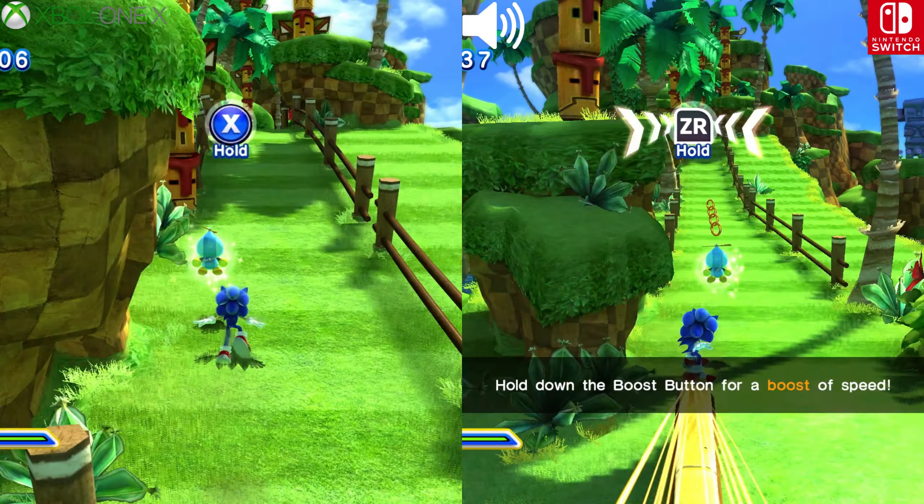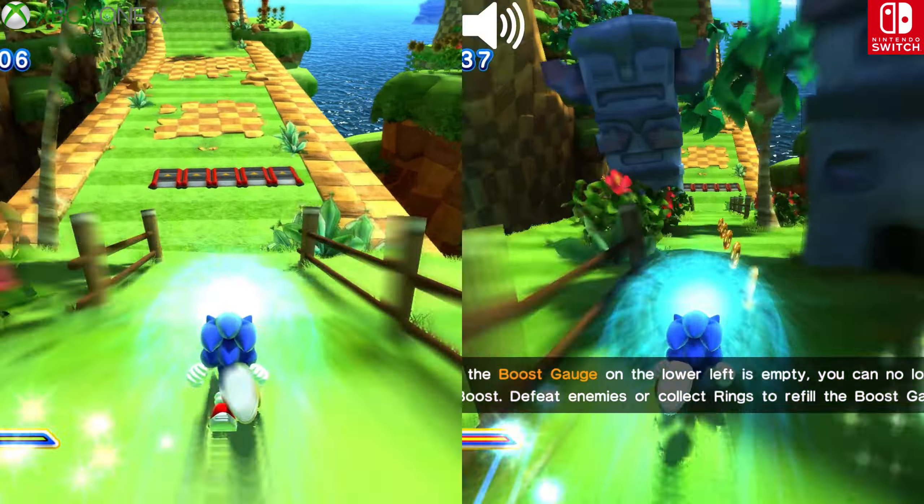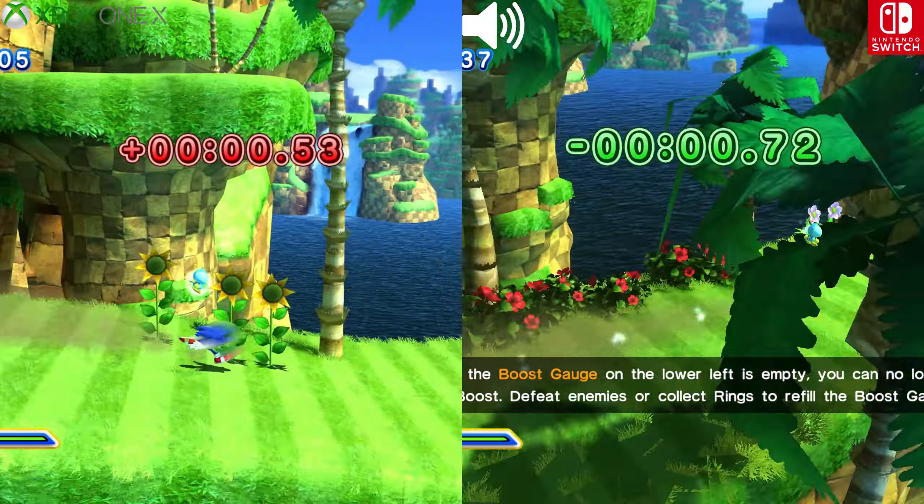Hold down the boost button for a boost to speed. Once the boost gains on the lower level, you can no longer lose boost. Defeat enemies or collect rings to refill the boost gauge.